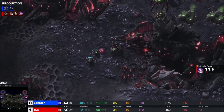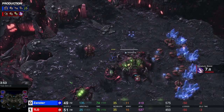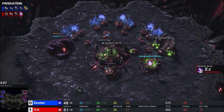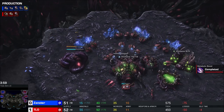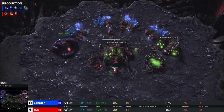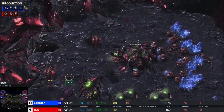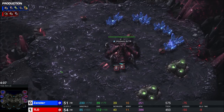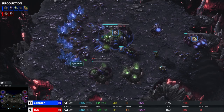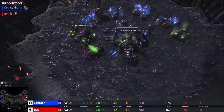Speed is so good for Zerglings - speed is good for everything. Speed in an RTS game is an important upgrade, it always is. A ling gets a full scout off, sees no quick lair, sees no Roach Warren, sees just a ton of droning from TLO. He's got 40 workers on three bases. Xanster's at 39 on three bases though - so he's kind of caught up, he's doing okay.